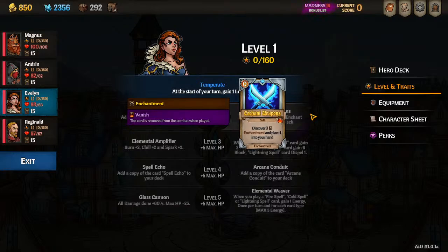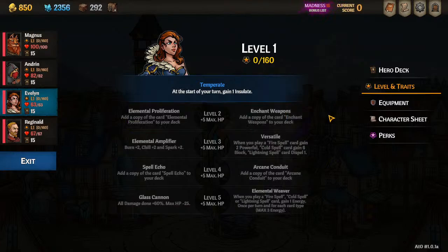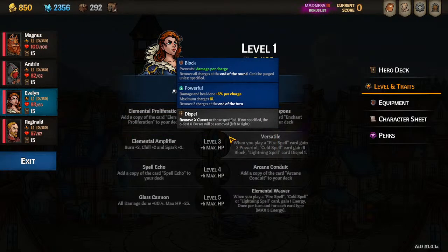It's also really good at getting around physical resistances. At level three she's got two options. Versatile gives buffs to herself — fire, cold, or lightning spells give you a buff, and if you cast a spell that's all three types you get all three buffs at once. Unfortunately, none of these buffs are useful for the support Evelyn; this is more for a DPS or tank build.